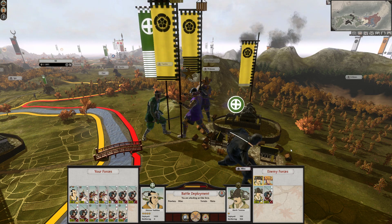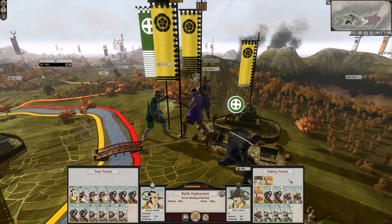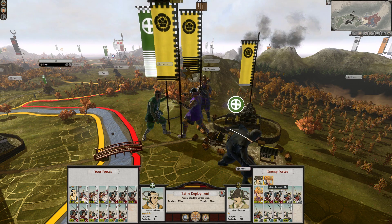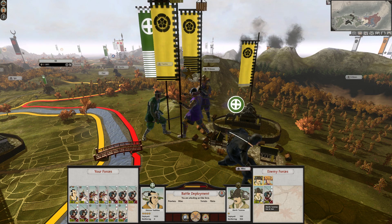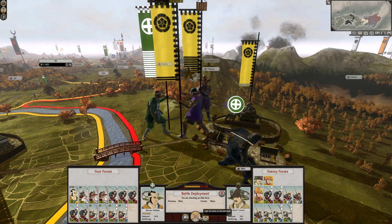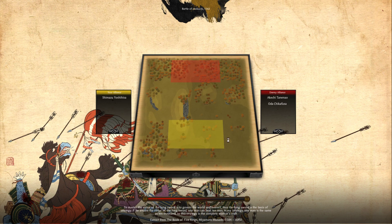Hello boys and girls, welcome back to the channel, welcome to another episode on Shogun 2 where we immediately start with a big battle — or at least a battle. Let me quickly check the units again. So 3 bow Ashikaru, that shouldn't be a problem. Our katanas should be able to deal with them quickly, and the generals as well. The battle of Inokushi in 1563. Still 17 years to go until 1580 when the short campaign is ending.